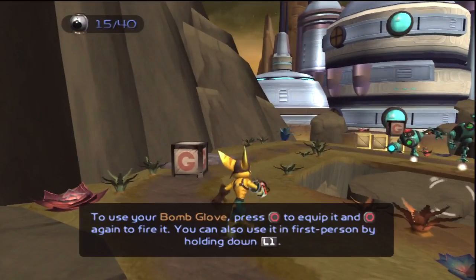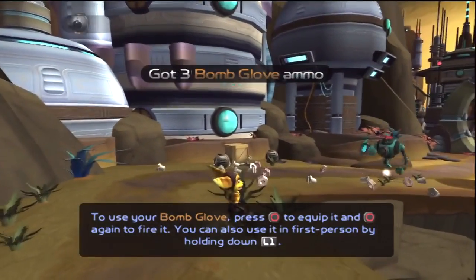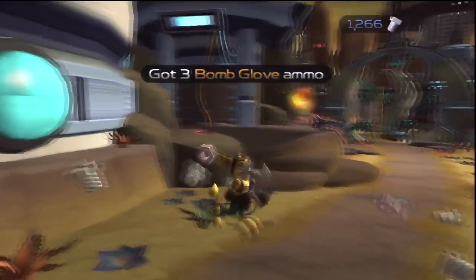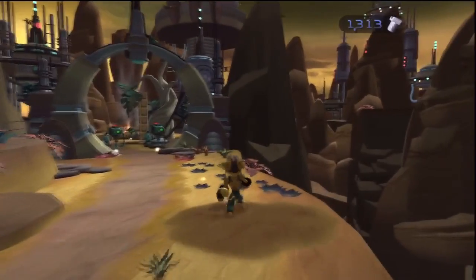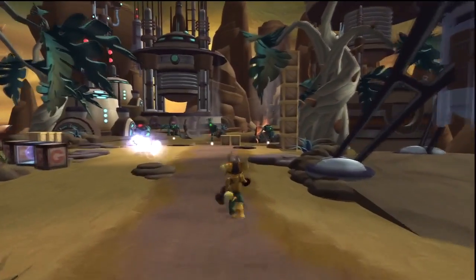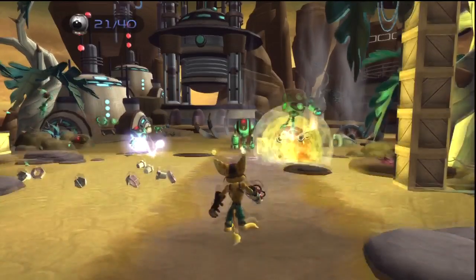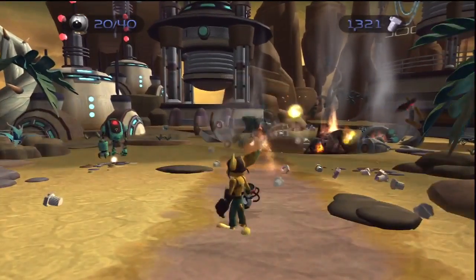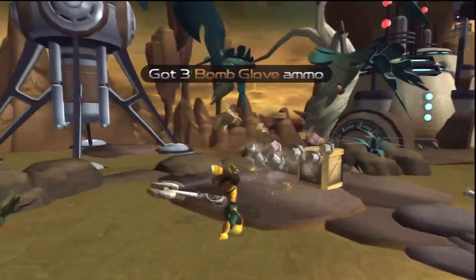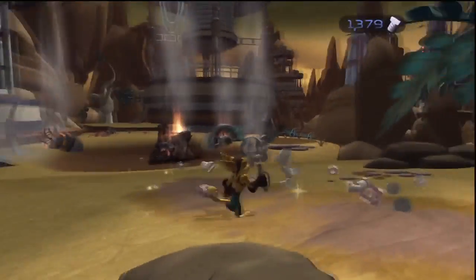To use your bomb glove, place the circle — there we go. You can also use it in first person by holding L. Using weapons in first person will be important, but not for the bomb glove. The bomb glove does a little bit of auto-targeting, so be prepared for that. This is going to be a short video because I've already played through this area about four times.